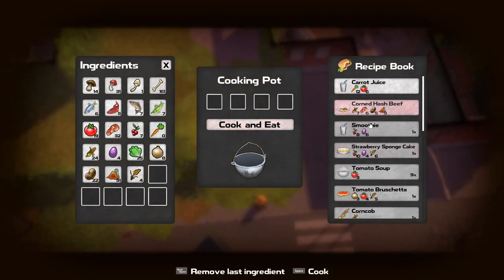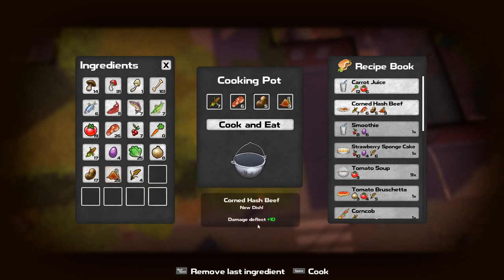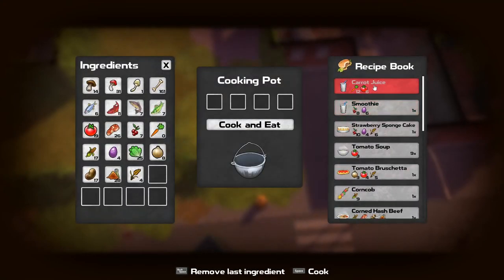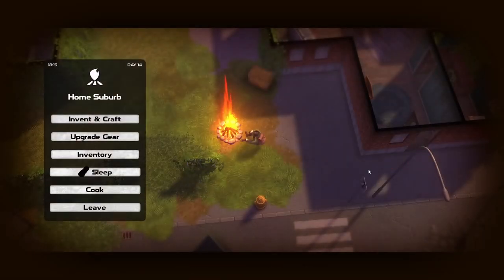Let's go and cook — we should be able to make this corned beef hash. We need seven of those, six of that, five potatoes — one, two, three, four, five — and three spice. Damage deflect 10 plus 10, that's pretty good. There we go, nice — that's worth it, that was a good one. So what we've got is the carrot juice, which is search efficiency — I still want that, obviously. We could probably sleep. Let's go to the invent, let's invent some more stuff.